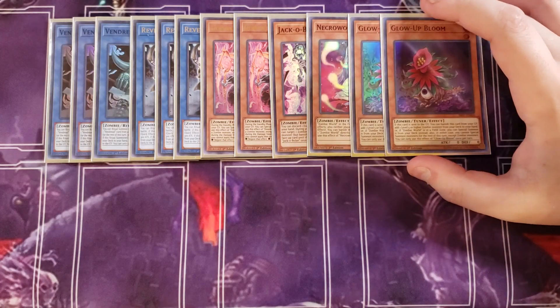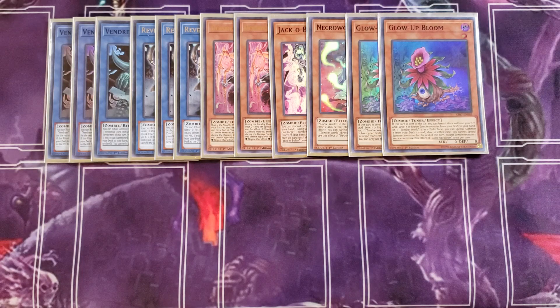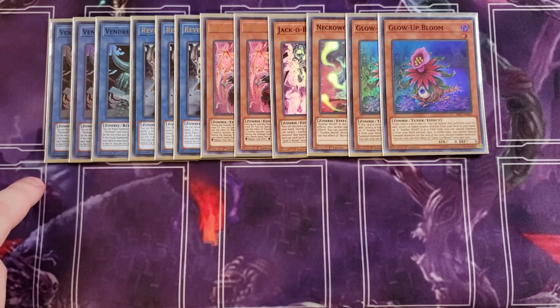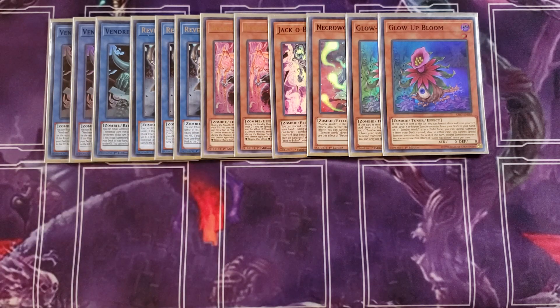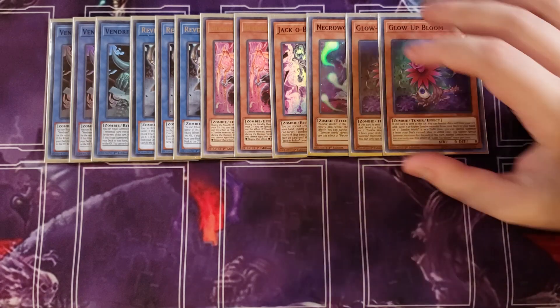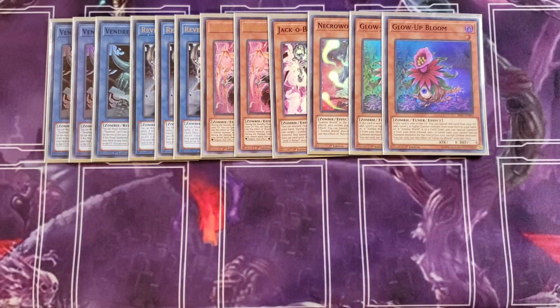We're then playing two copies of Glow Bloom. Glow Bloom is a very powerful card and an easy way to special summon Doom King Ballardrot. When this card is sent to the graveyard, you can banish it to add a level five or higher zombie monster from your deck — it can search any of those monsters on the top row except Banshee and itself. If Zombie World is on the field, you can special summon it from your deck instead, instantly getting out a copy of Ballardrot. It's also a tuner monster, which helps the deck a lot.